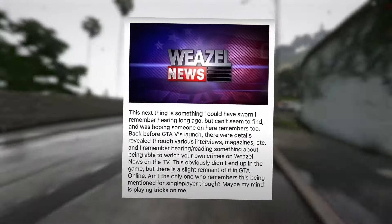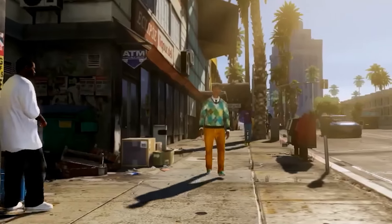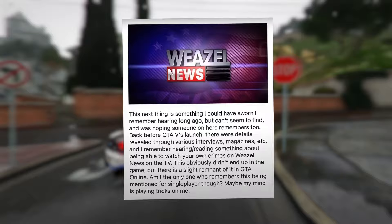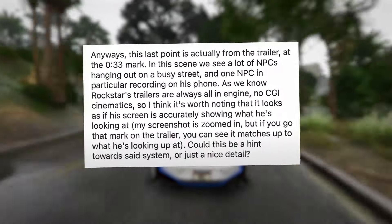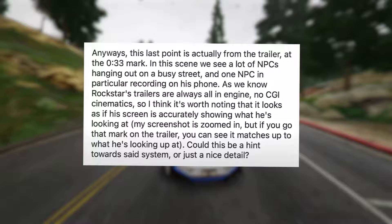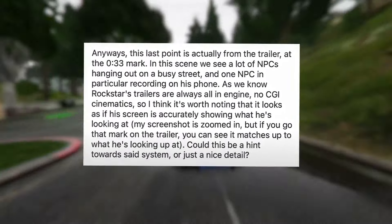Focusing on virtual navigation in GTA 6, Rockstar's patent sheds light on the intricacies of in-game traffic, promising a heightened level of realism compared to previous iterations. The patent is titled 'System and Method for Virtual Navigation in a Gaming Environment.' It essentially gives insight into how NPCs operate — their actions are controlled through AI, allowing for real-time decision-making based on preset algorithms, achieved through nodes and links where each node contains data influencing NPC movement.